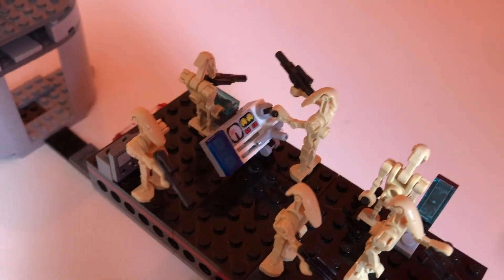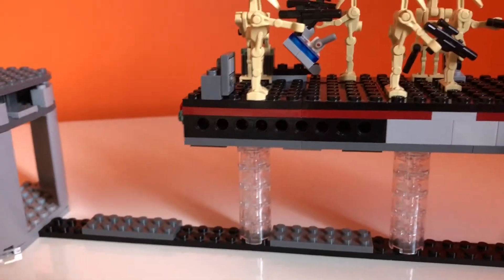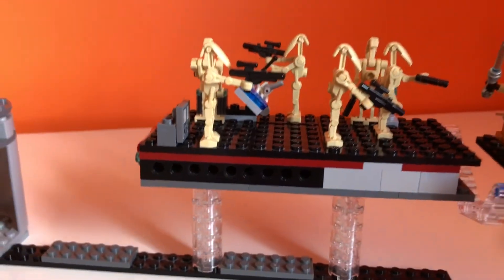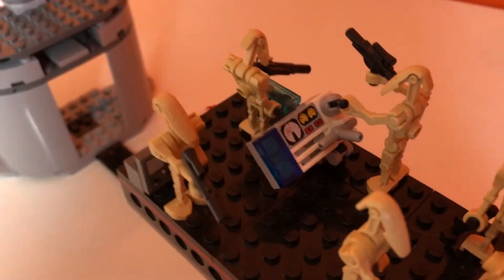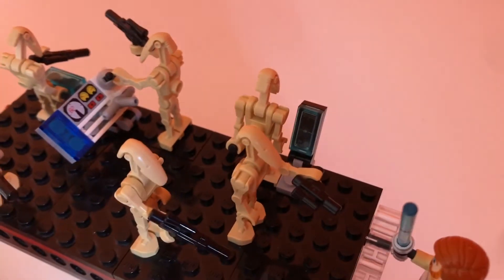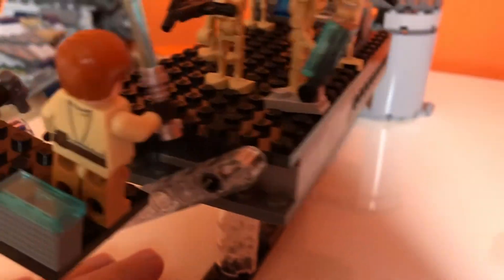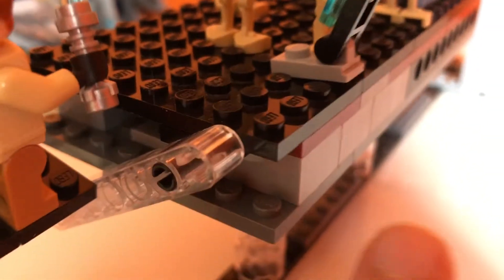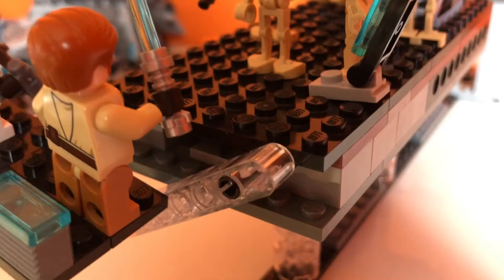The base plate is over some clear bricks because this is supposed to be flying or in the air. There are control panels over there and over here, and there's a lot of blue 1x2 plates around this MOC. There's a layer of bricks and then the base plate on top of each other with another plate between them.